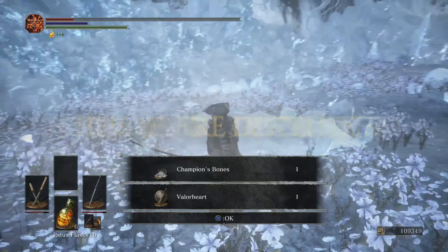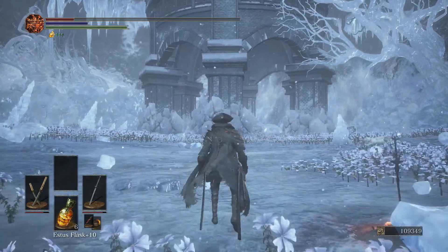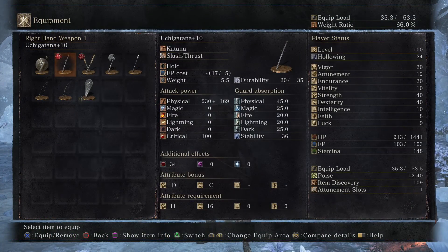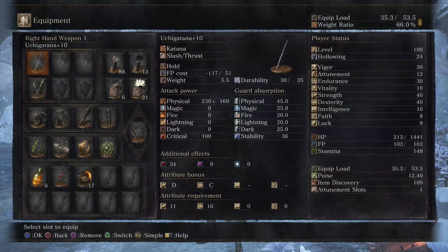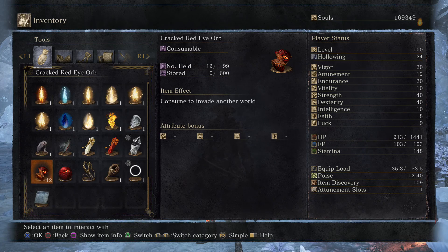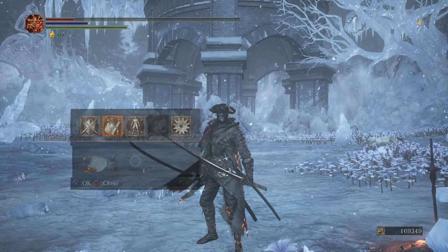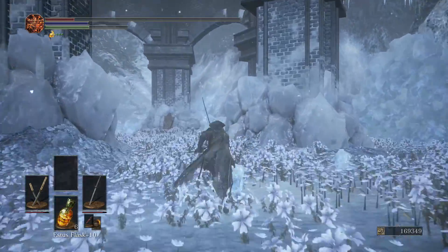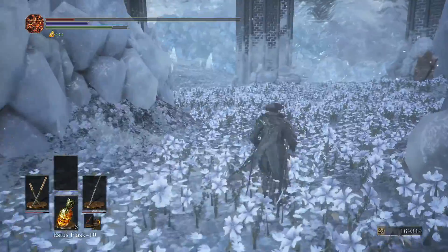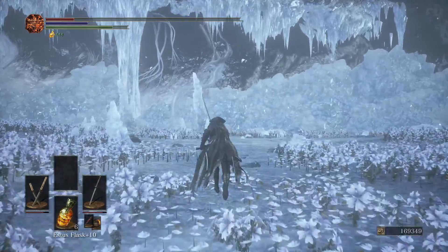Really easy fight as long as you time your attacks and dodges. Make sure you take out the human first and then the wolf. Upon defeating the human he will give you the Valorheart sword and shield — well, actually you have to defeat both to get that — and you also get the Champion's Ash. This is what you're gonna need for the arena PvP. That's pretty much it; I don't think there's anything else around this colosseum area.